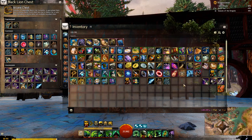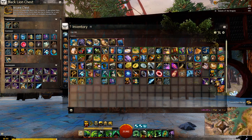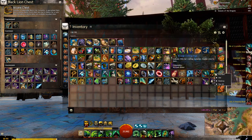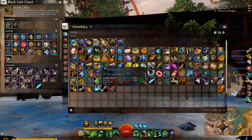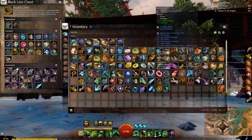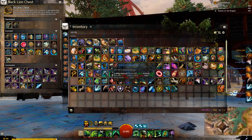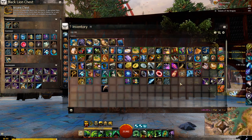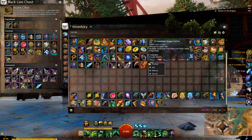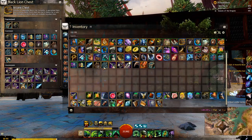Let's dive into our loot now. So let's do the transmutation charges first, and let's get the materials out of the way. That's six heavy, we've got ten large, and we've got three Bjora marches. Anything of note there? One charged lodestone - that's handy. Some totems as well. Let's condense, and we'll throw these dragon coffers on next. So, these are affected by magic find? Oh, I didn't know that.